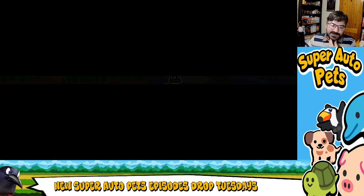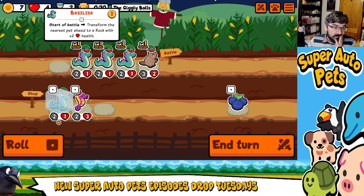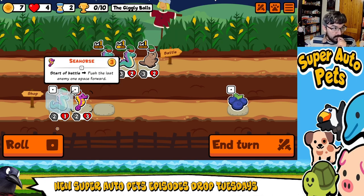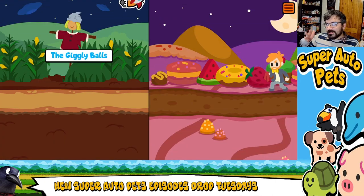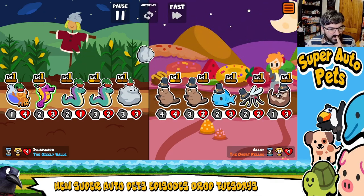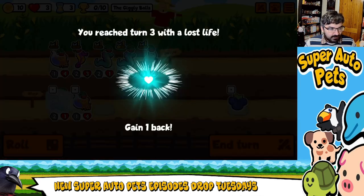It doesn't quite know which one it's going to do first. So ideally, what I need to do is prioritize one Basilisk first. Let's bring in a Seahorse, and I suppose we can bring in Alchimedes. So what should happen is the second Basilisk should zap the Beaver, and then the Basilisk behind it should — well, that didn't quite work out as planned. The plan is there, there was a plan in place. Unfortunately I've lost an early life.